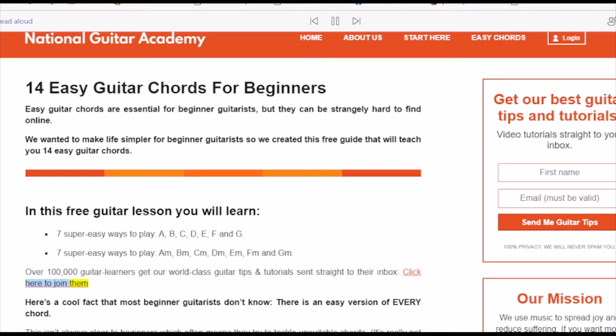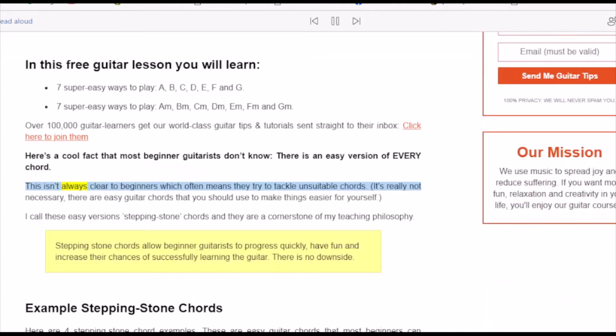Here's a cool fact that most beginner guitarists don't know: there is an easy version of every chord. This isn't always clear to beginners, which often means they try to tackle unsuitable chords. There are easy guitar chords you should use to make things easier for yourself. I call these easy versions stepping stone chords, and they are a cornerstone of my teaching philosophy. Stepping stone chords allow beginner guitarists to progress quickly, have fun, and increase their chances of successfully learning guitar.